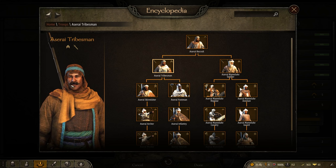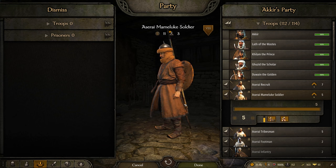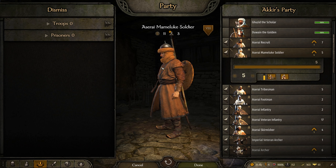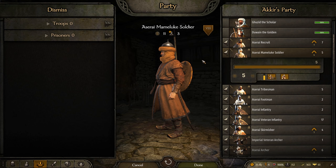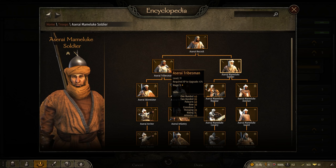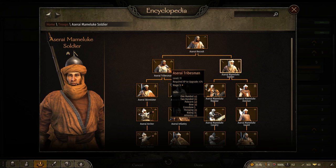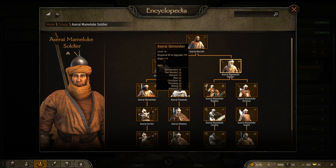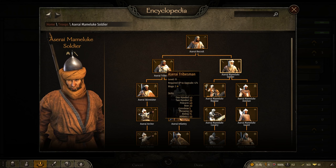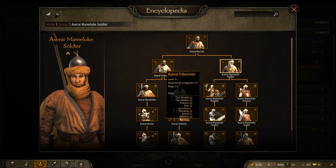The thing that really hampers the Tribesman is just having a hammer, while the Mamluk Soldier makes up for it with a sword — with the trade-off that you'll probably have fewer Mamluk Soldiers than Tribesman. For tier 2, both units are about mid-tier. Aserai have zero access to a ranged unit until tier 3, while everyone else gets a ranged unit in tier 2. So the Mamluk Soldier and Tribesman are mid-tier — they have areas that could be better, and some other faction units surpass them, but they're not absolutely bottom-tier trash.